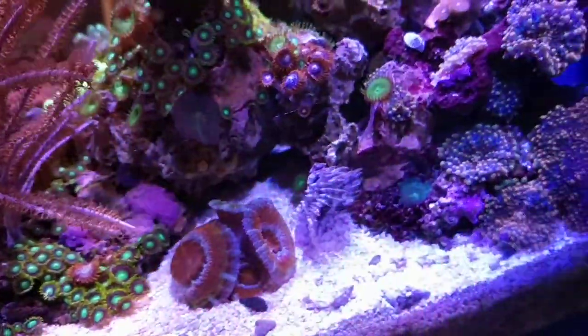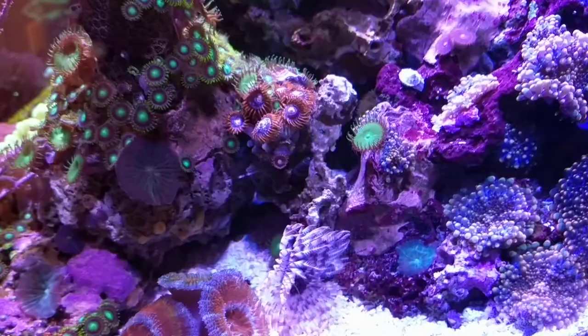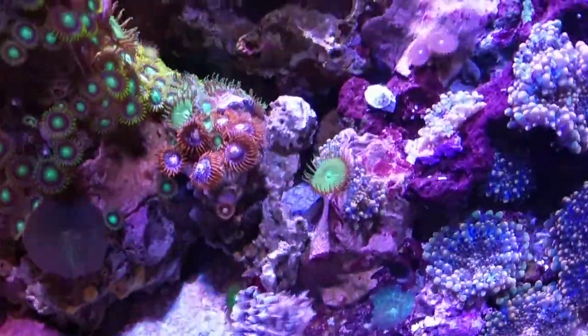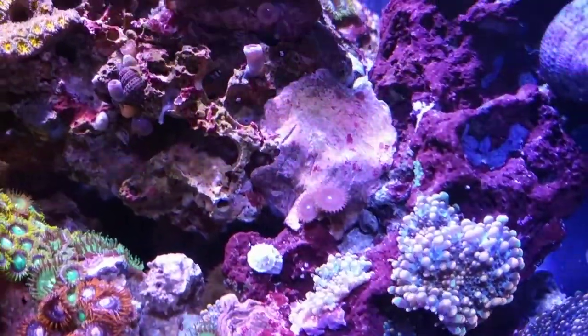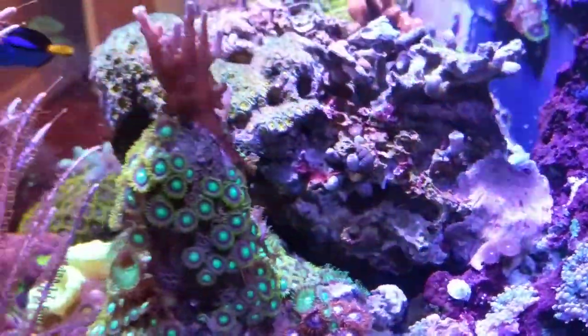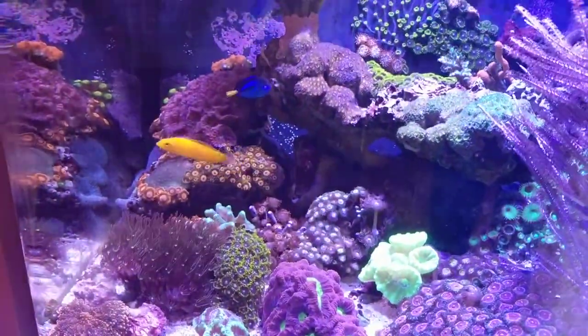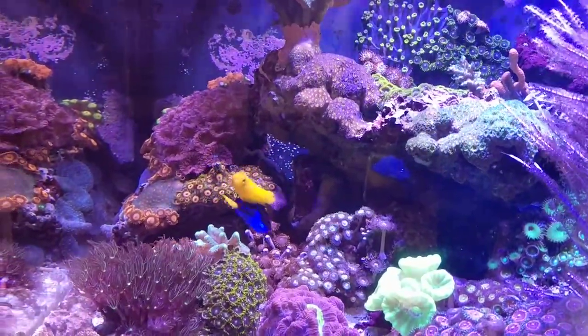Some Purple Bird's Nest with Green Base. There's also a Feather Duster in there and a couple of Green Striped Mushrooms around. Those are actually Red People Eaters — sorry, Red People Eaters. And then our two lovely fish: a Hippo Tang and a Yellow Coris Wrasse.